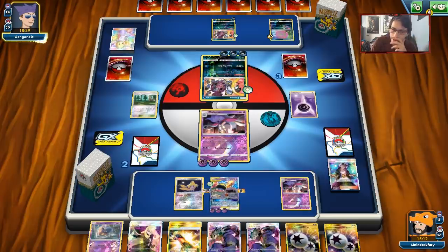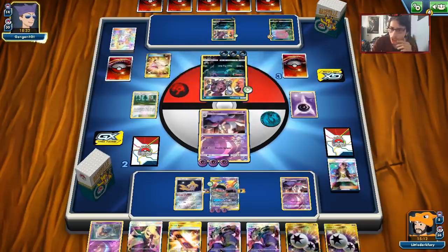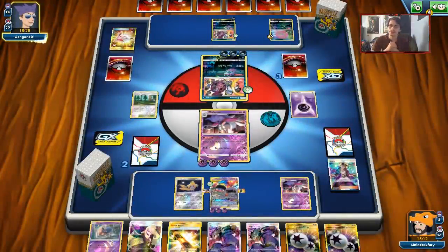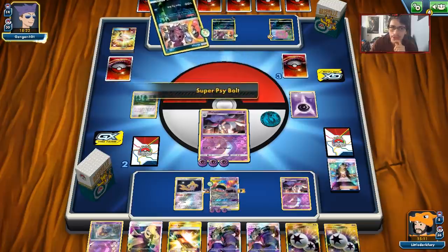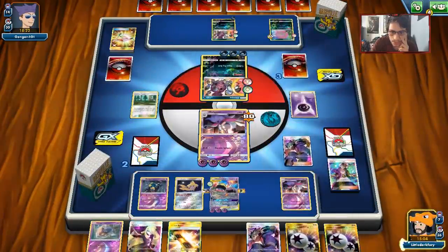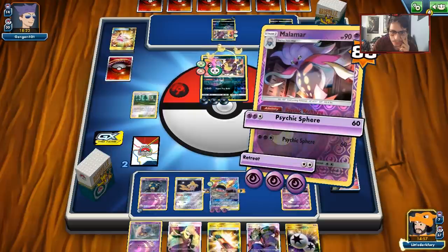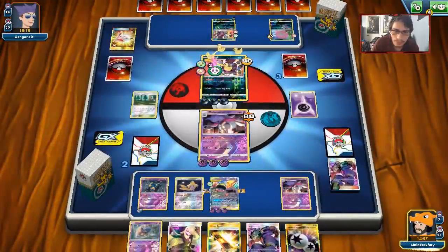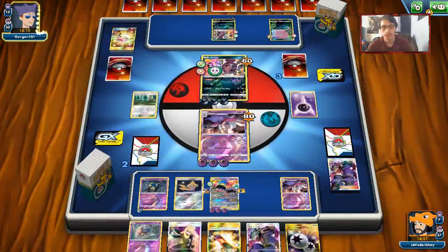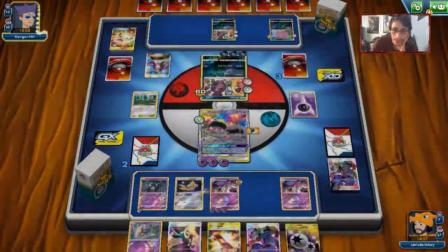I really wish I had more non-GX attackers. We have an okay amount - Malamars, Sevipers, Marshadow. I really wish I played Giratina, we'd probably win the game with it, even though it gets one-shot and we can't one-shot Hoopa, we could Koga Giratina to knock it out. Kind of wish I just had more attackers. He's going to hit me for 80 so we'll Koga him. There are the Sevipers - that's good. DCE that and we will Psychic Spear him for 40. They'll obviously retreat.